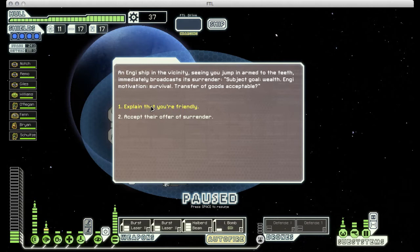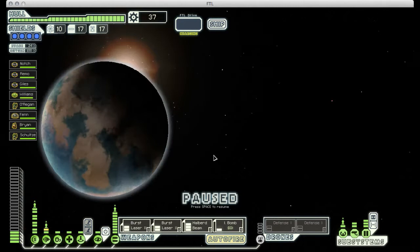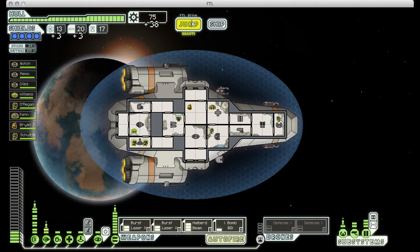Here we have an Engi ship that immediately tries to surrender to us, and we can either explain that we're friendly and be the good guys, or we can just stay silent and accept their surrender. We'll explain that we're friendly — they're relieved, they just leave. Sometimes if you explain that you're friendly, they'll actually give you a reward for being honest. Here we come across an encrypted signal being sent from a nearby planet. This would have given us a quest marker for a federation base to go save, but since we're at the end of the game, we don't actually have time, so instead we just get a decent reward.